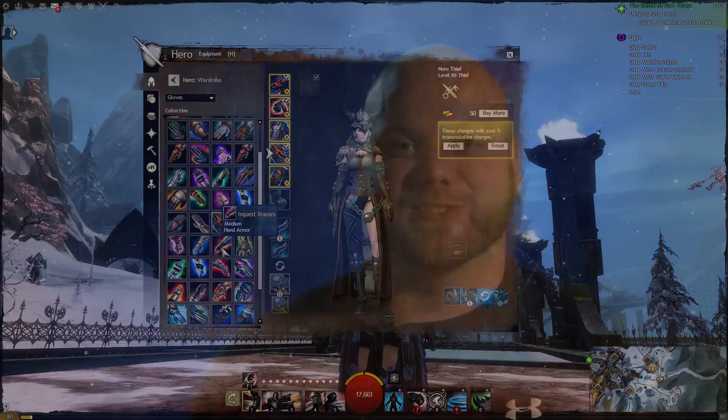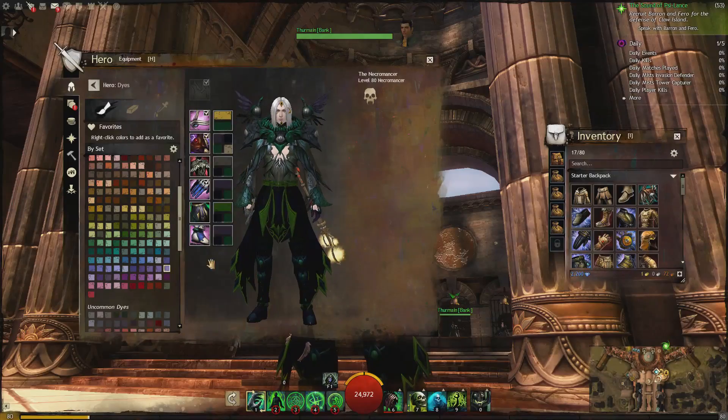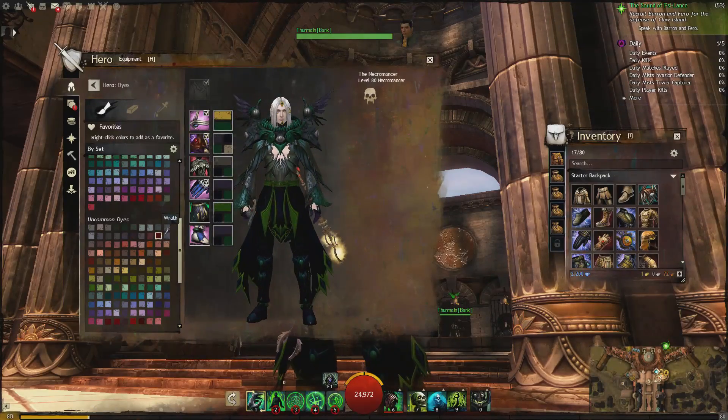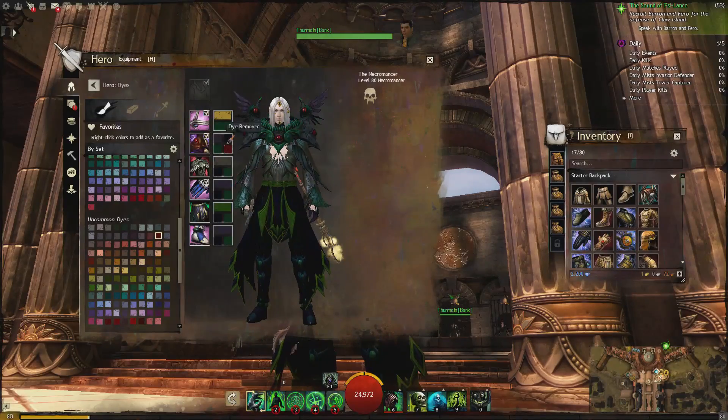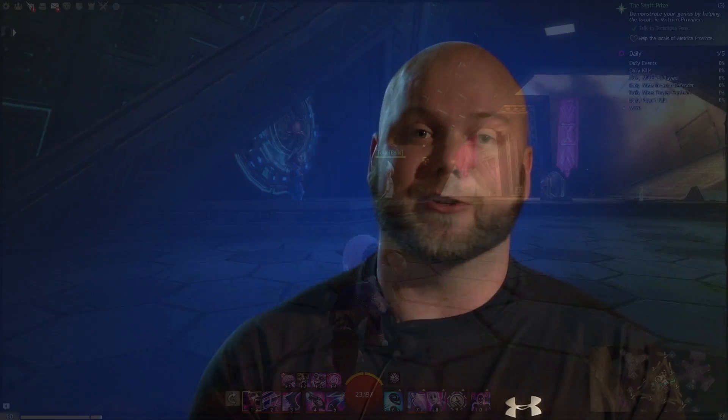We also made some changes to the dye system. All the dyes are now account bound, so all of the dyes that you've collected on each of your characters are available for use. You can go into the hero panel, and below the wardrobe tab you'll see a button that says dyes. You can click on that and preview all of the dyes. The changes that you make in both the wardrobe panel and the dye panel can be applied at the same time — so you can change your look, change the color scheme, click apply, and you're done.